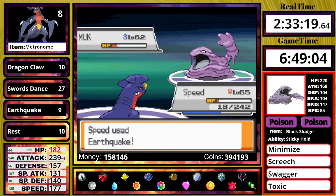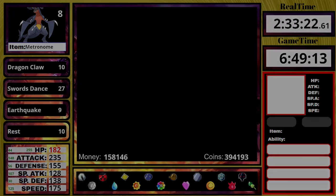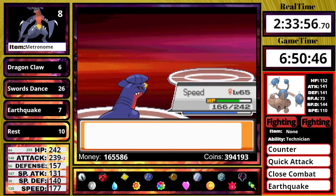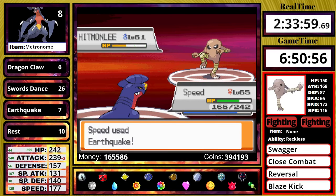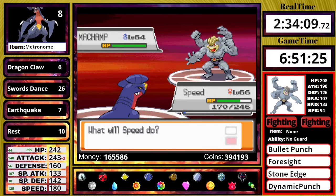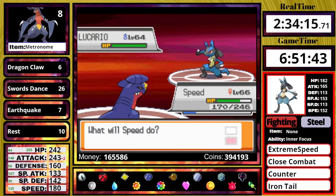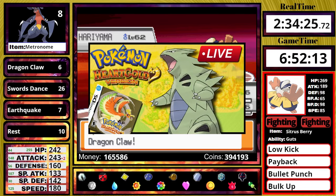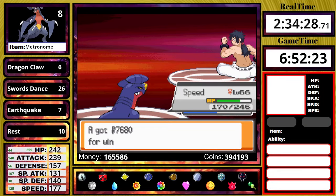One of the most improved members in Round 2 is Bruno. He still leads with Hitmontop, which likes to use Counter on turn 1. I use one Swords Dance and defeat it and Hitmonlee with Earthquake. Hitmonchan has very good defense but still doesn't live. Machamp goes down to Earthquake, Lucario is weak to Earthquake, and finally Hariyama — very bulky, but it almost lives a Dragon Claw and thankfully doesn't. If you want to see how hard Bruno can be in Round 2, check my Tyranitar livestream.